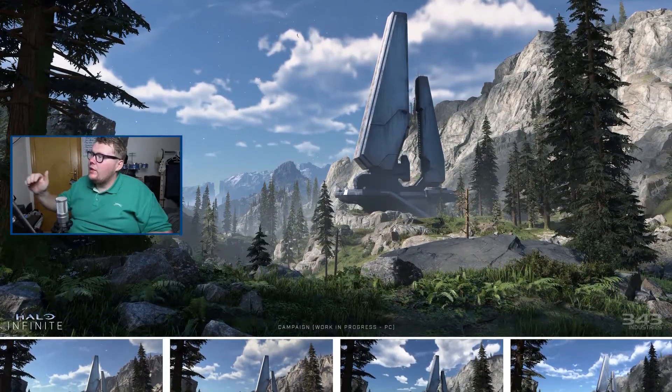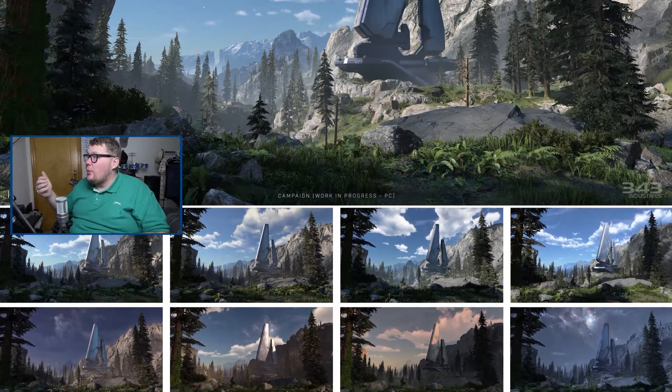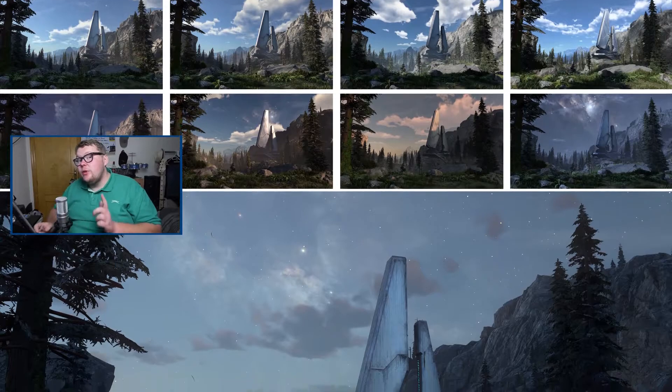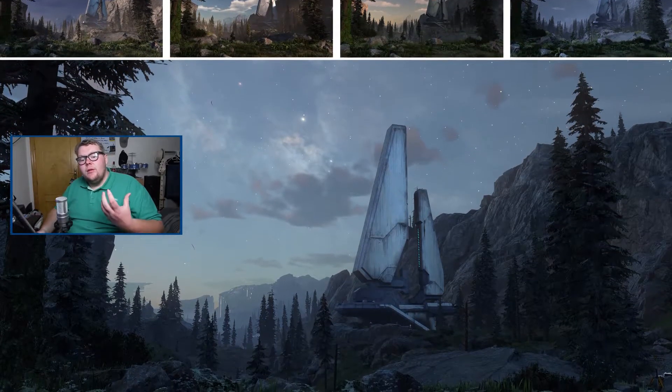We also got a screenshot showcasing the day and night cycle. It shows different weather conditions — clear day, cloudy day, sunrise, sunset, and nighttime — and it looks absolutely stunning. They're using the same forerunner structure to showcase the improved lighting and the landscape in general. They've really taken their time to make this game look graphically beautiful. A statement was released saying all the content was already in the game and all they had to do was fine tune, do graphical overhauls, and fix bugs.